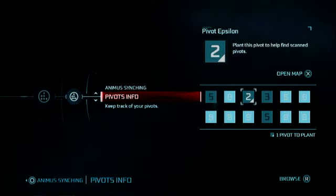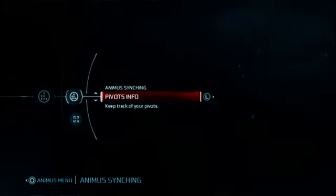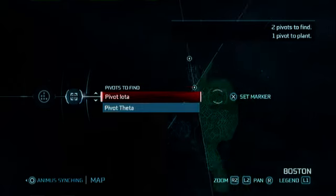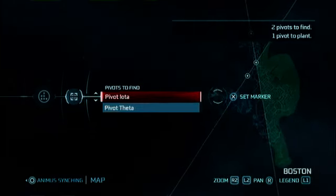There are 12 of them all throughout the game — across New York, Boston, and the Frontier. Now they are random, so you are just going to have to find them.